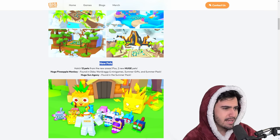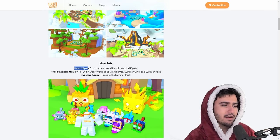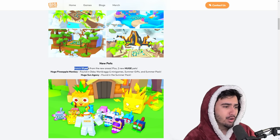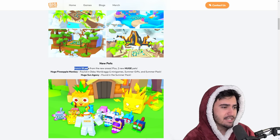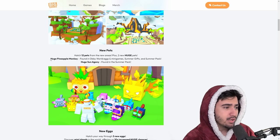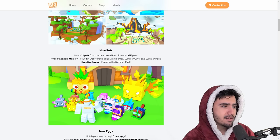We also got some brand new pets — 12 new pets, which is the same as the first police update, so that makes sense. I'd assume that means four new eggs with three new pets each. Plus two new huge pets, which is actually really big. We got the huge pineapple monkey, which is found in the obby world eggs, mini games, summer gifts, and the summer pack.